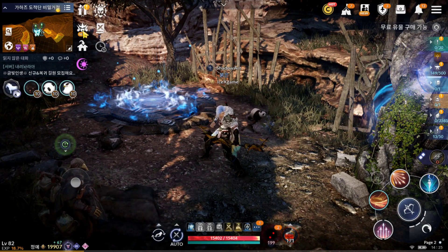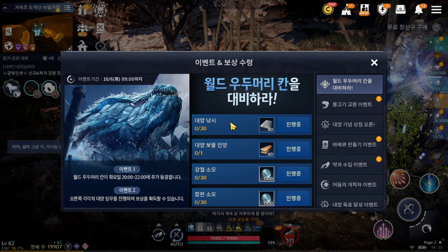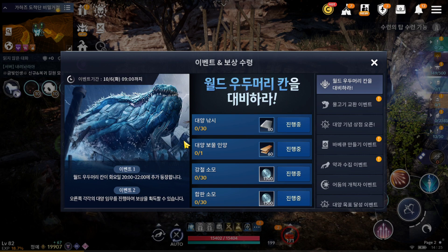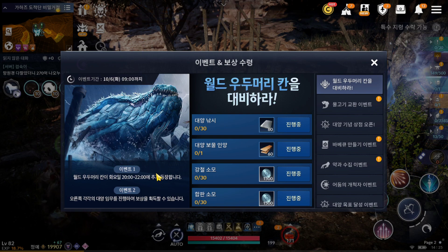Let's check the event, what we have from this update. First one - ocean mode war board, already released. This bot will appear Saturday, okay, appear Saturday, 8pm to 10pm. I'm gonna show you now where to find this bot. When you find this bot, cannonball will not be consumed - don't need to worry for players who already ran out of cannonball.